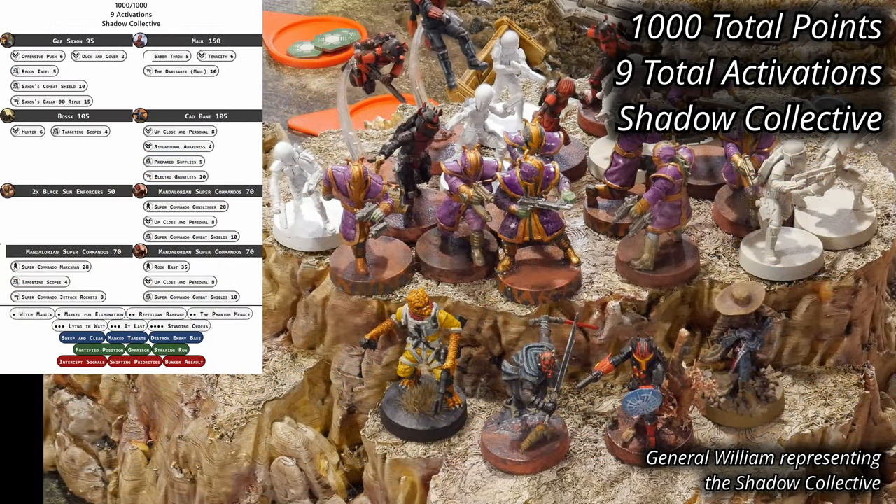William is bringing his Shadow Collective, with Maul and Gar Saxon leading the charge. He's gone hero-heavy with the addition of two bounty hunters, Boba and Cad Bane. Two units of Black Sun Enforcers provide some basic foot soldiers, while 3 units of Mandalorian Super Commandos provide mobility and heavy armor. Shadow Collective has 1,000 points and a very slim 9 activations.